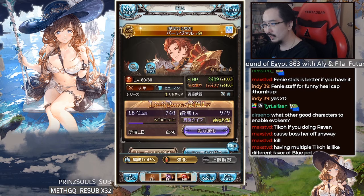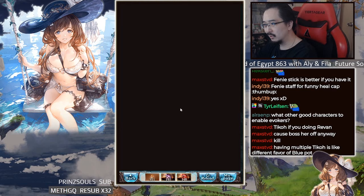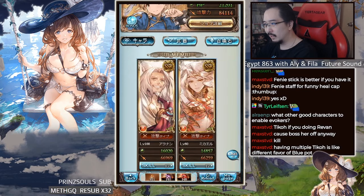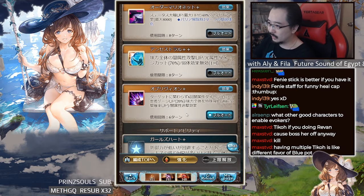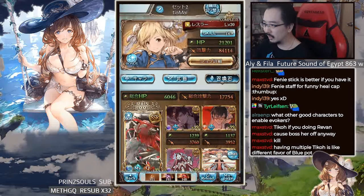In terms of full auto, you just need to activate Tech Team, Percival's S3, and Alanan's S4 — that's all you need to enable. For the Orchid variant, the only manual button I press is this one, then quick summon. That's it.